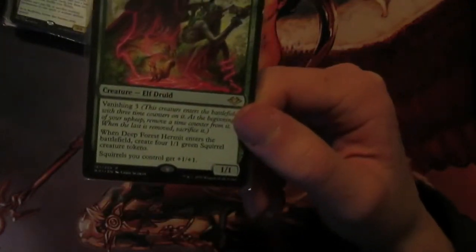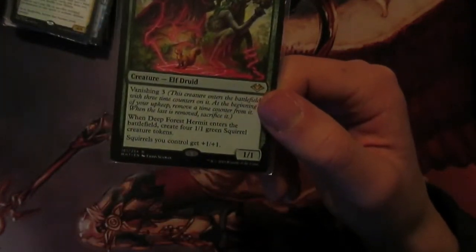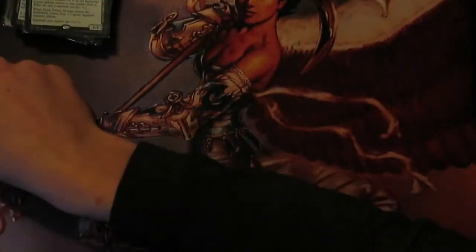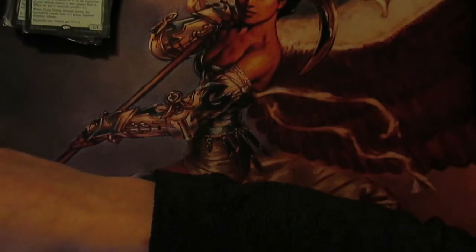Next you've got Deep Forest Hermit - you make four squirrels, and squirrels get +1/+1. The vanishing three doesn't matter so much because you can just flicker it before those counters go away, so your squirrels will always get +1/+1. You can just make an army of squirrels which you can pump up with something and swarm with four rounds later on in the game.